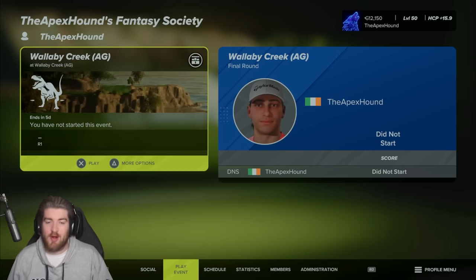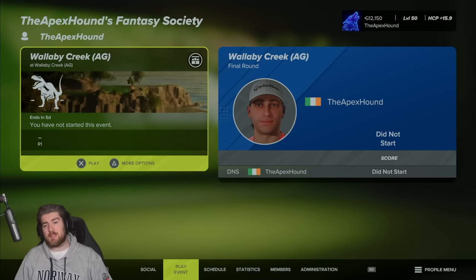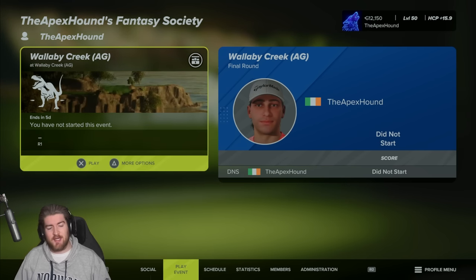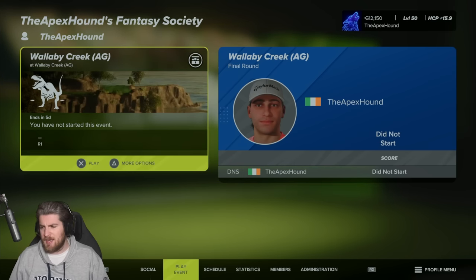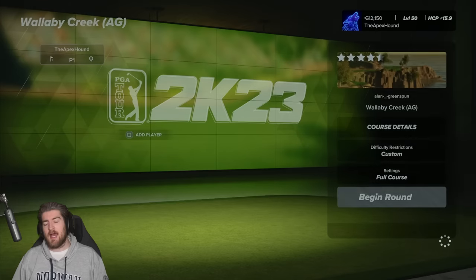Alright, what's up guys? Welcome back to some more PGA Tour 2K23 and welcome back to another Fantasy Course of the Week. This is episode number 16. Today we are doing Wallaby Creek. This is another course from Alan Greenspun, another course from the old Tiger Woods days, but it is a banger. Let's jump in and check out Wallaby Creek.